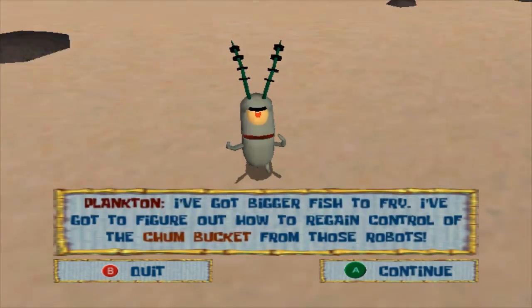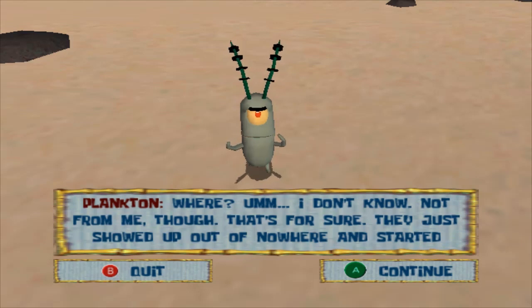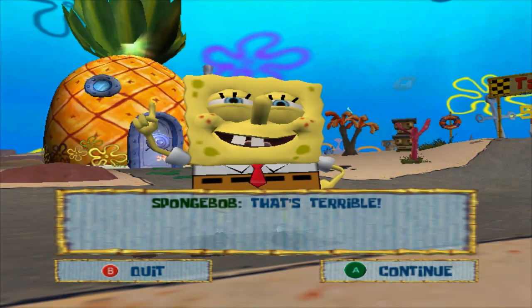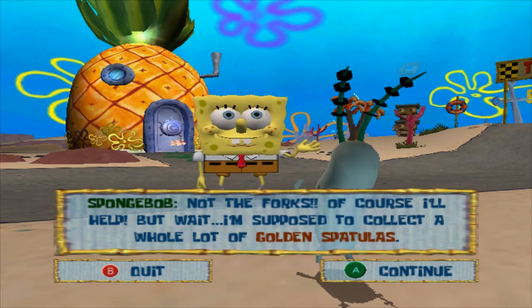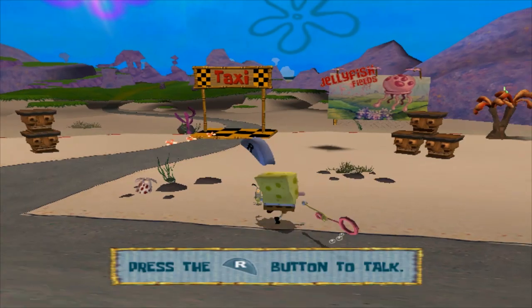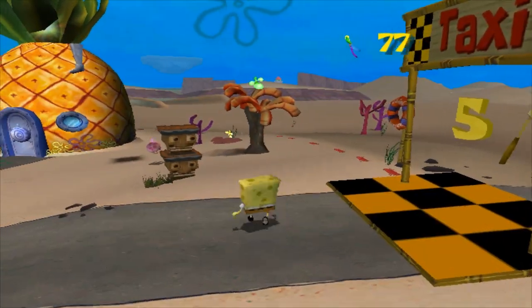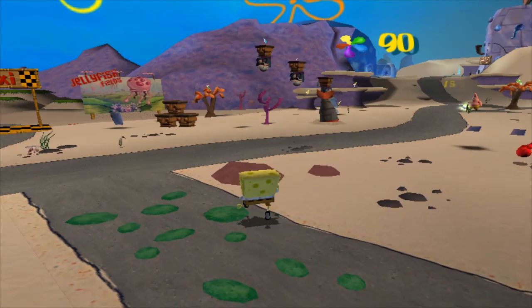This will not be a walkthrough in the strict sense — I won't be doing everything in the most timely or strategic fashion. I'll be playing the game the way I play it. It will be a 100% run though, since I've played through this game hundreds of times by now. I'll be showing everything off — including Patrick's socks, there are 80 of those. Patrick gives you one golden spatula for every 10 socks, kind of like the blue coins in Mario Sunshine.